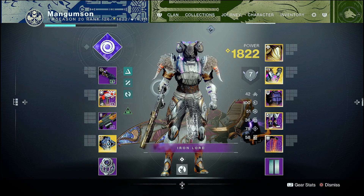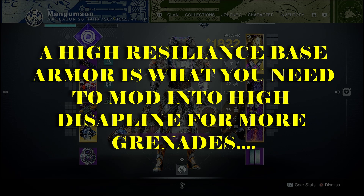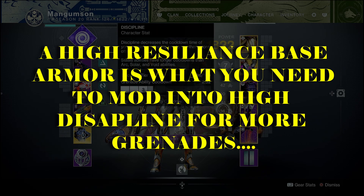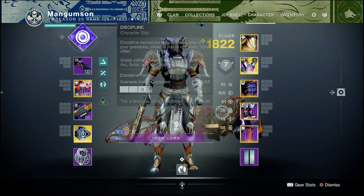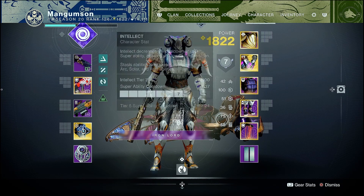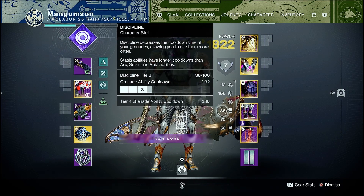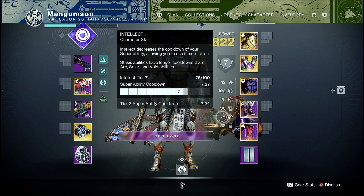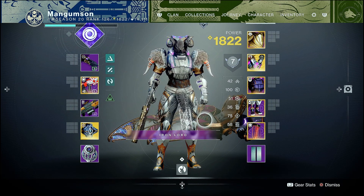So high resilience base armor is what you need. Mod into discipline. You don't really need to mod into strength because there are a lot of underlying perks in the build that will get your melee energy back. I hope this video helped you guys understand the Titan and more of its abilities. If you enjoyed the video, hit that like button and I'll see you in the next one.